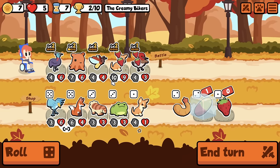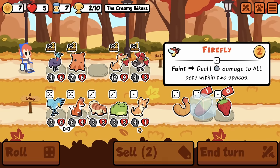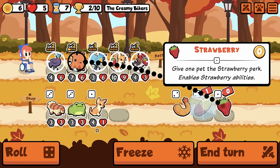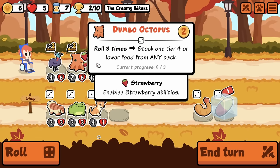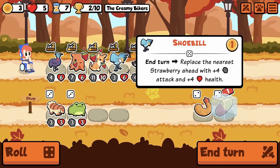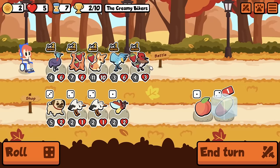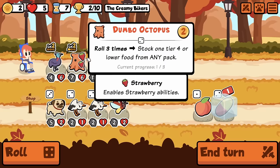Shoebill with Cassowary is just fucking goated, straight up. And I can just give everything Strawberry. The only problem is I'd have to get rid of something to do more with this — probably get rid of Dumbo Octopus if anything.